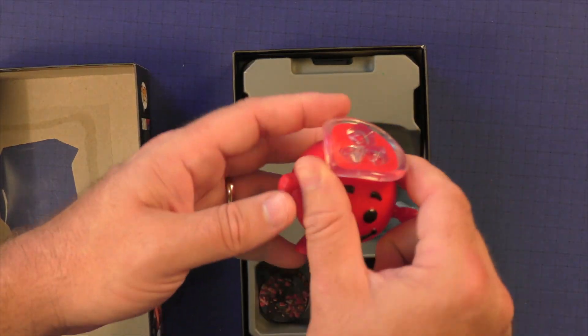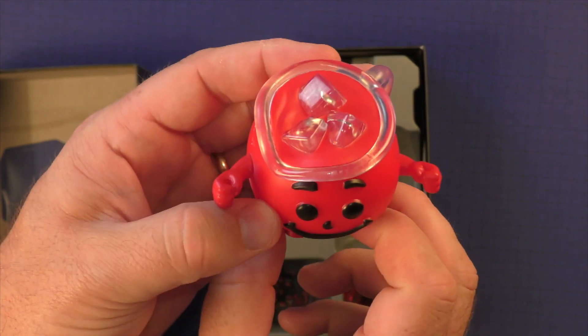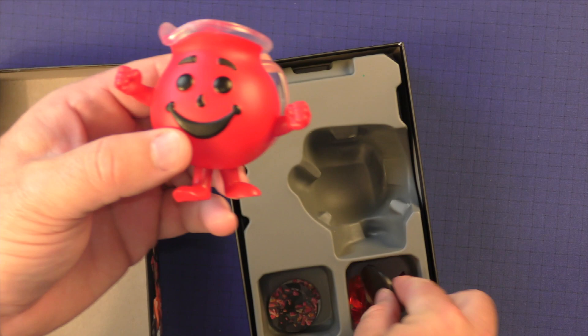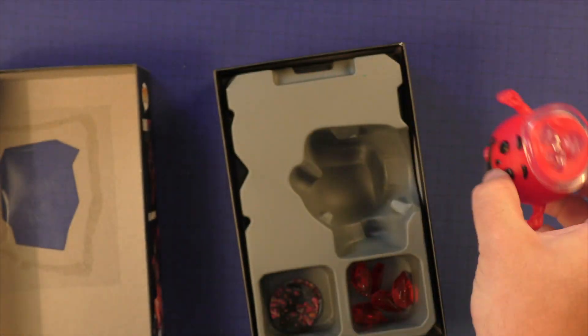These pops are going to be a little bit smaller than normal. You can see this is the Kool-Aid Man, who I remember from my childhood. So it's going to have a limited appeal — those that remember the commercials and the advertisements. You can see the eye sitting on top there. He is top heavy, so they always come with these little stands. There's a hole right here in his foot that you can put that in and they kind of sit on the board.